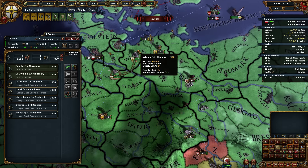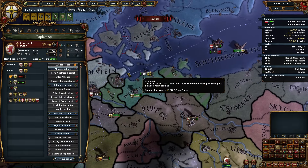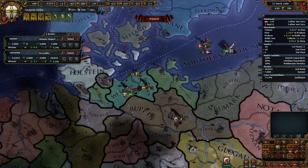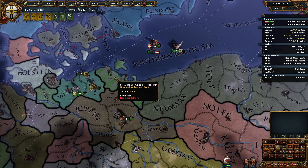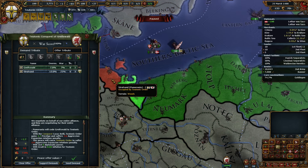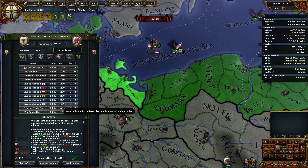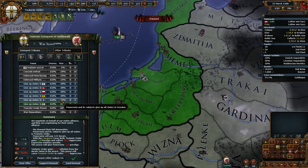Supply limit is 24, we're fine. No real issue with aggressive expansion. Excellent — take your money. Since you're going to cease to exist, we might as well milk the prestige.